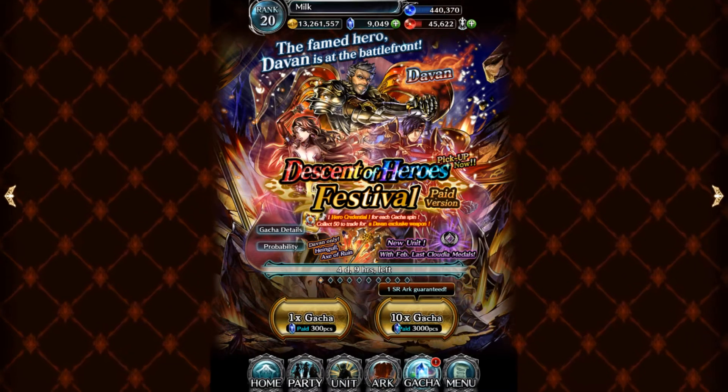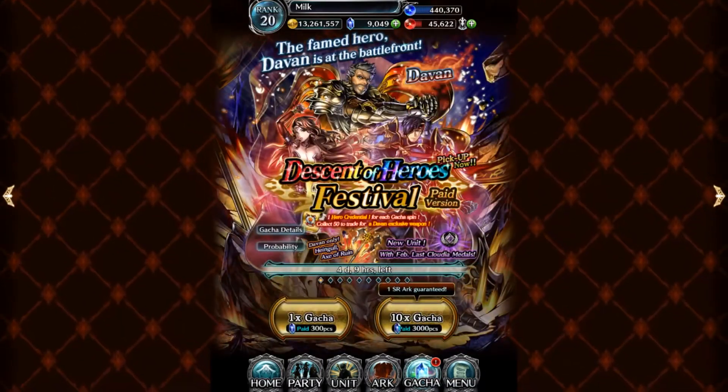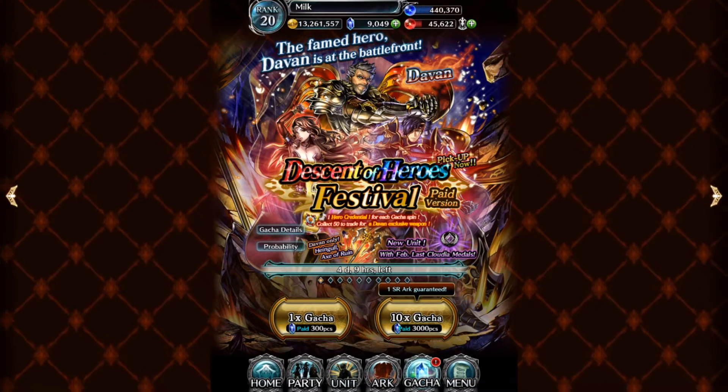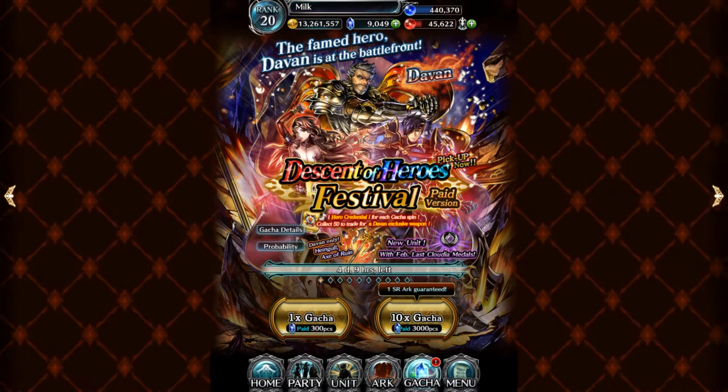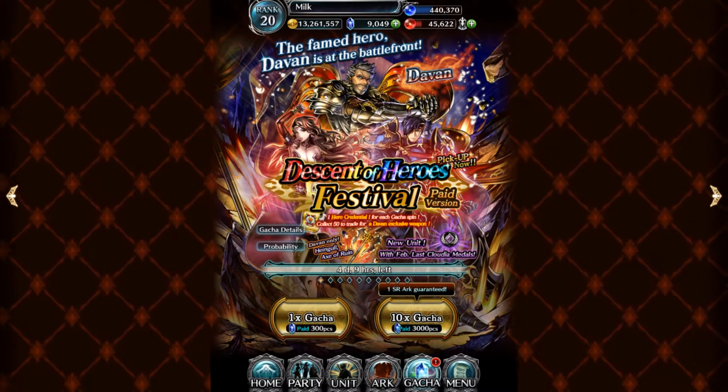Now he's in global, and there are two versions of his banner: a regular free version and a paid version. The paid version gives you hero credentials for each pull, and you need about 50 to get a weapon, souls, and some other goodies within that shop that I'll go over later.